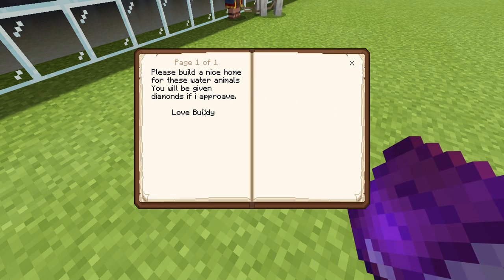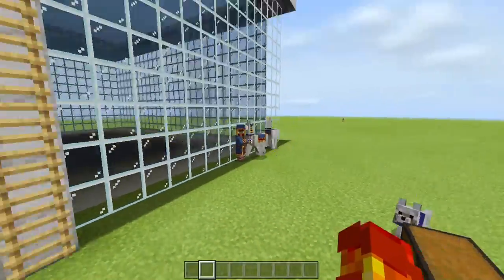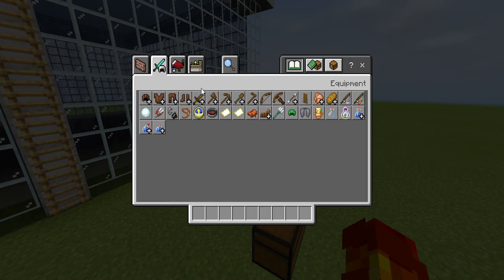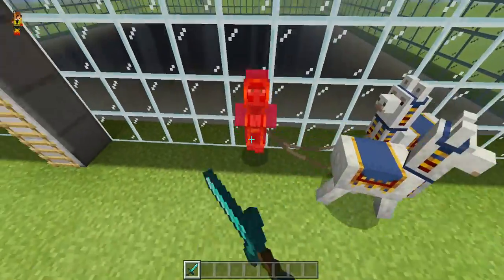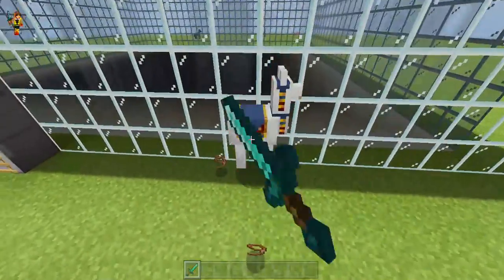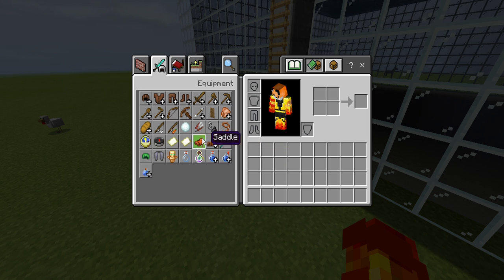You will be given diamonds if I approve — love, Buddy. I don't really need diamonds, I already live in a mansion. We live in a mansion. Also, he didn't leave any gear for me. Fine, I'll get my own — fine, Buddy, I'll get my own aquatic gear so I don't drown.